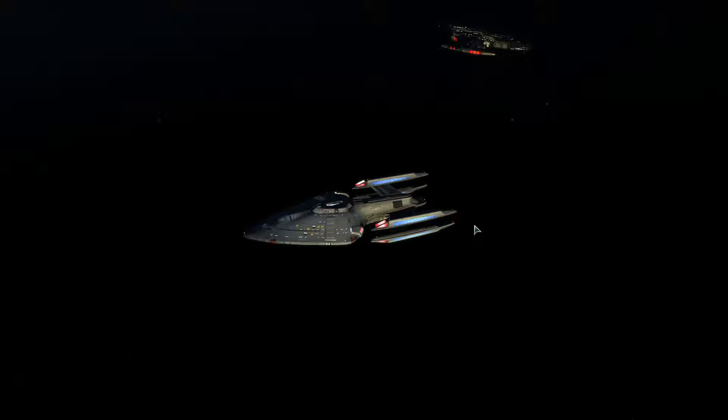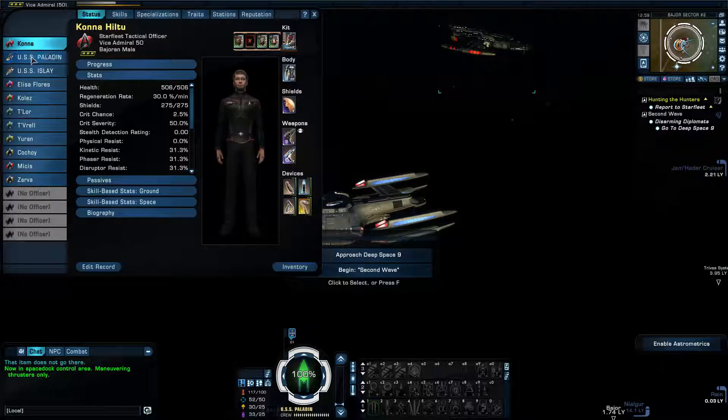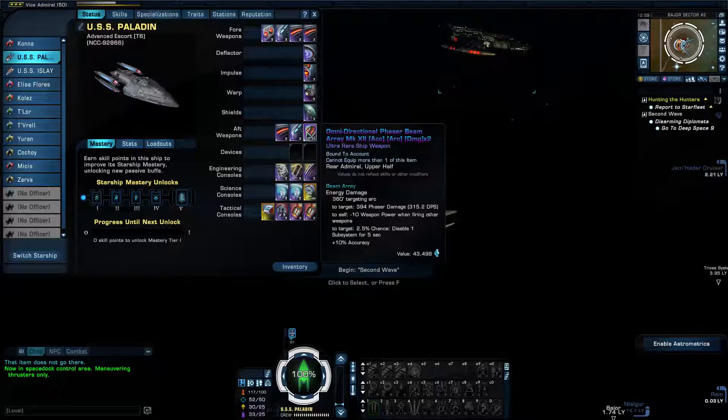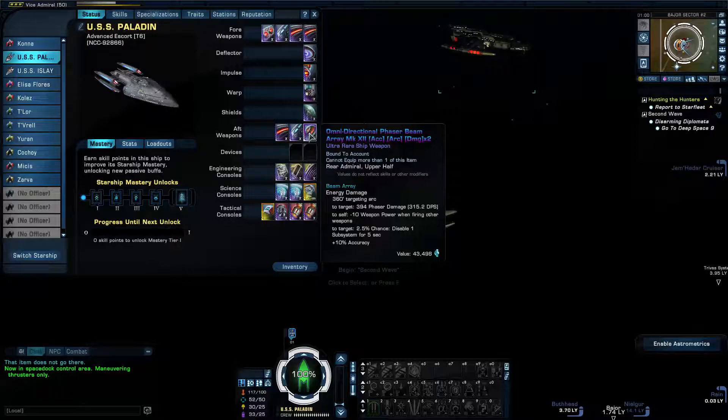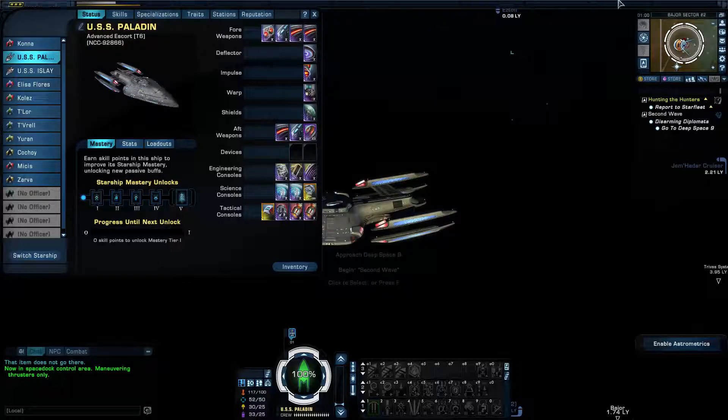I went ahead and bought a little bit of Mark 12 equipment, just one piece. One of the weapons I got in here is an omnidirectional phaser beam array Mark 12. This omnidirectional phaser beam array allows you to fire in a full 360-degree angle — there are no holes in where this thing fires, and it is pretty cool.